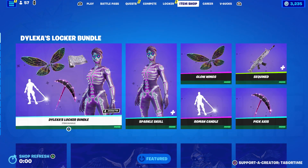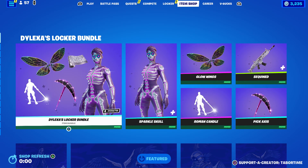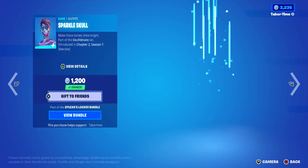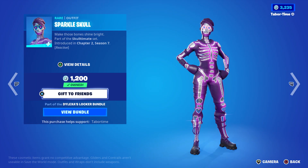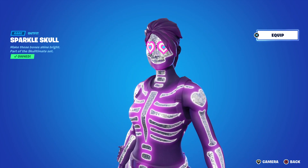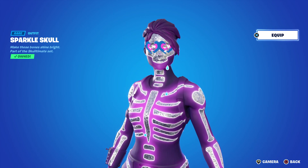One of the rarest skins in the game has made a return for the Dialects locker bundle — a brand new locker bundle featuring the reactive Sparkle Skull. This has not been seen in 786 days. It is reactive, so look at the drip that comes from her — hearts in her eyes, it's kind of creepy.